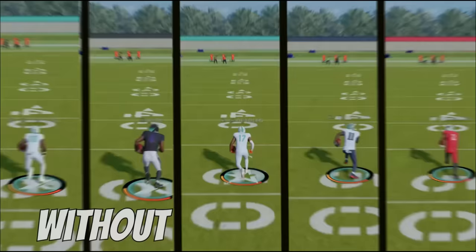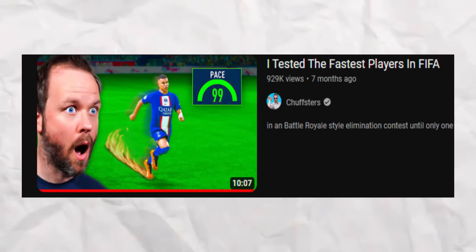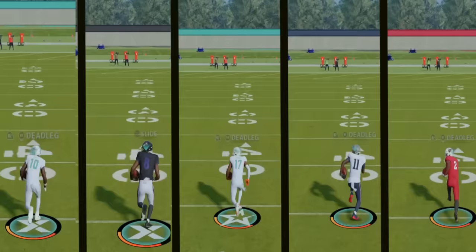I've got 10 of the fastest players in all of Madden, but by the end of this video I'm only going to be left with one. The players are going to be competing in rounds of challenges where after every round two players are going to be eliminated. And round one — what would speed be without a flat out race? I've split the 10 players into two different races of five players each, and the player that finishes last in both races will be eliminated. Shoutout to Chuffsters for this video, who did a similar video for FIFA — go check it out, it was awesome.